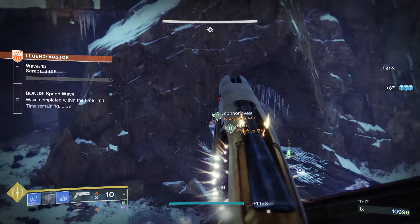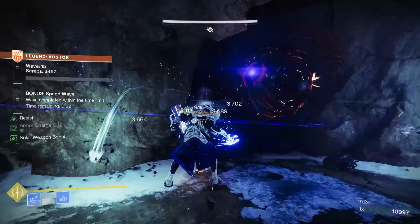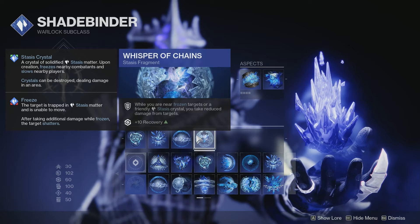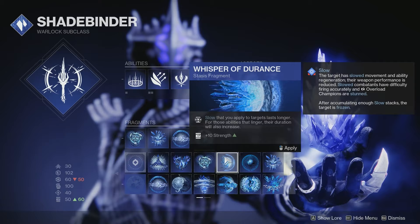For the Bleak Watcher setup, the other two fragments: first up, Whisper of Torment — you gain grenade energy each time you take damage from targets. This is a horde mode activity and you're going to be bombarded by a lot of enemies, so the faster we can get that grenade back, the better. Then Whisper of Chain: while you're near frozen targets or a friendly stasis crystal, you take reduced damage from targets. It is a plus 10 to recovery. If you wanted to switch this one out, I'd recommend Whisper of Durance — slow that you apply to targets lasts longer, and for those abilities that linger, their duration will also increase. This gives you a plus 10 to strength.